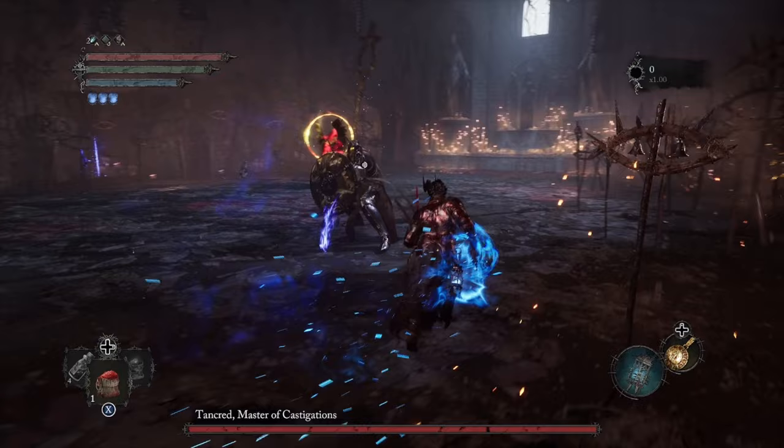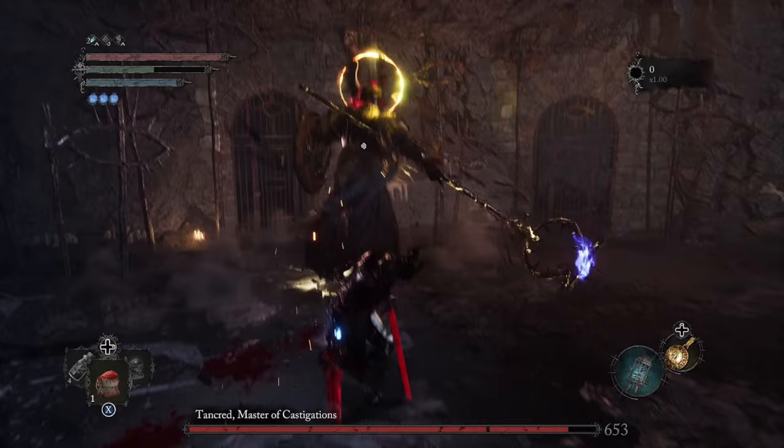The next attack is when his weapon is going to light up with Radiance, and he's going to slam it directly overhead. Once again, all you need to do is strafe to the right or left and get behind him to get an attack off and dodge this move.